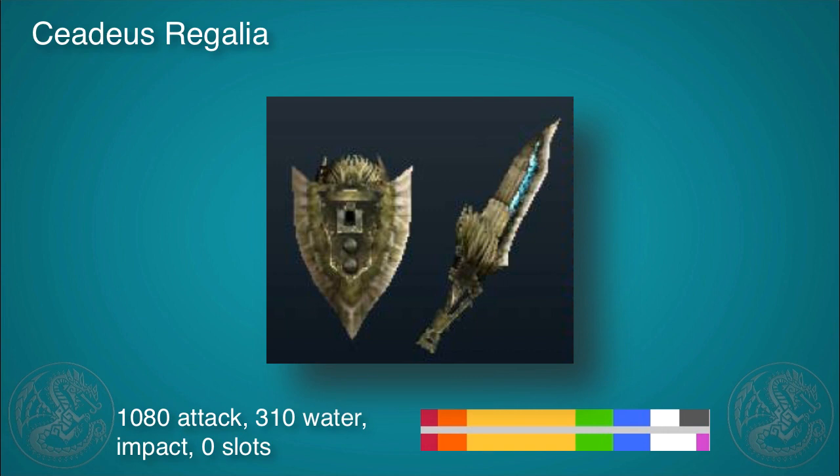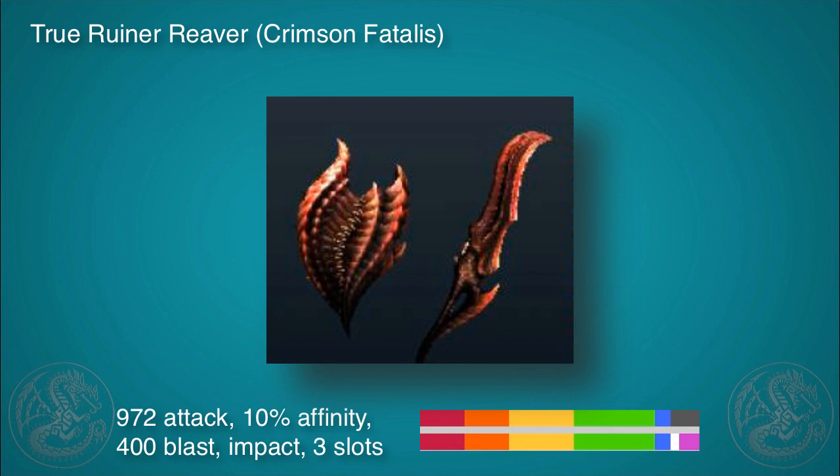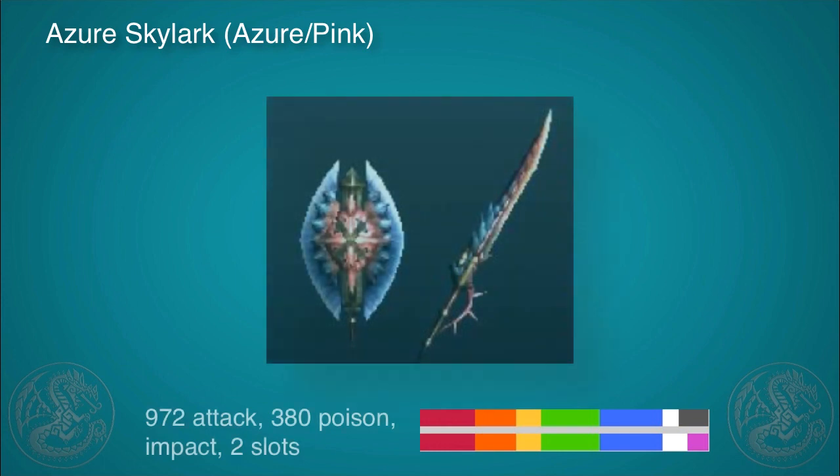It's tough to make but well worth it. The Crimson Fatalis one edges out Teostra and Bracadillos, even though they're all three very good, with 972 attack, 10% affinity, 400 blast — which is a lot — impact, three slots, and a long purple. So if you use this with Razor Sharp, you're going to be looking really good.